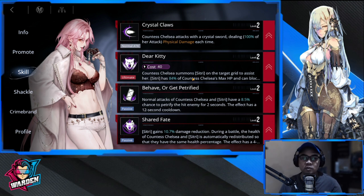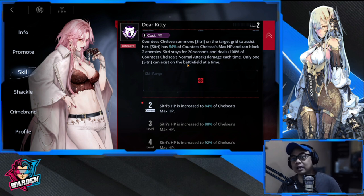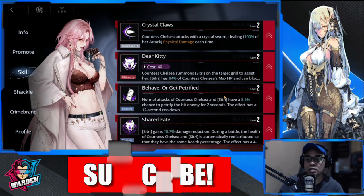First and foremost, you need to level up Dear Kitty — her ultimate. She is tied to her summon Citri; they really make a team together. Without Citri you won't be getting the most out of Countess Chelsea, so you have to start with her ultimate. This builds up her bond with Citri, with an HP increase of 80% of Chelsea's max HP, so please prioritize this one.